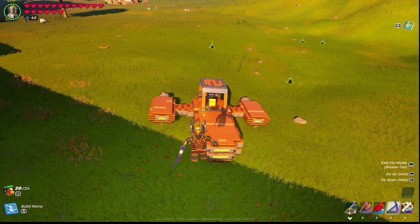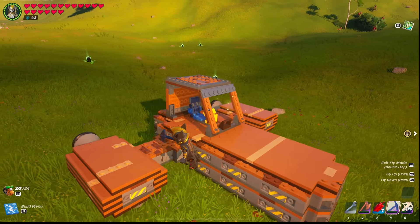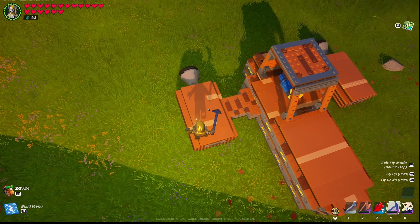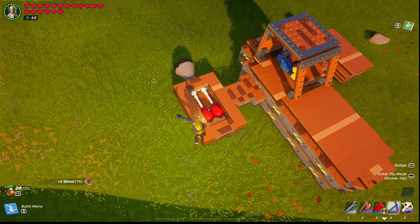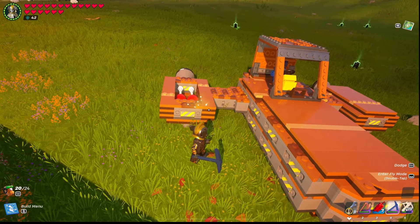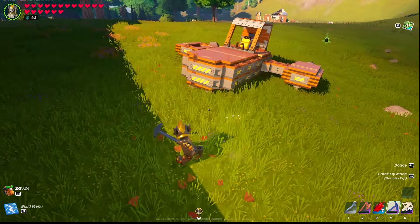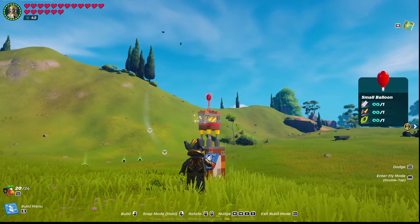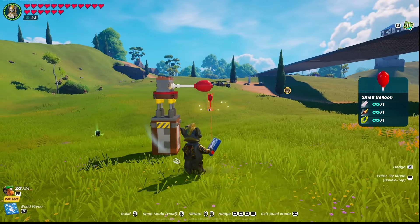This vehicle behind me has seven balloons on it and they're all hidden, because now in this latest update you can add balloons to the side of these blocks. To place a balloon on the side of a block, just come to the side, hit your snap button, and place the balloon.